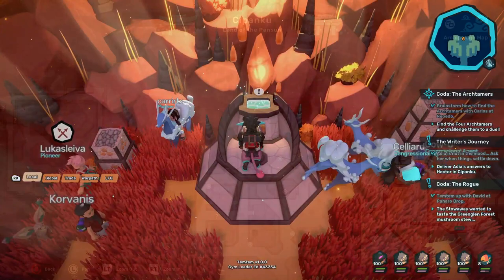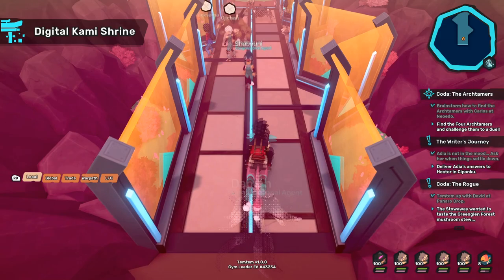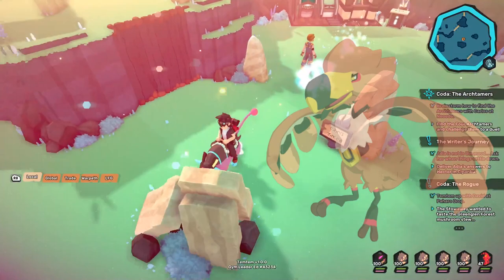The digital shrine, which gives us Twowire, is simply located outside of Neo Dio in Zipanku. And finally, the melee shrine that evolves Tawai into Tutsu can be found on Arbory, as seen on screen here.